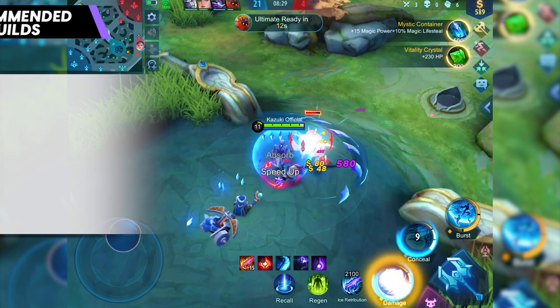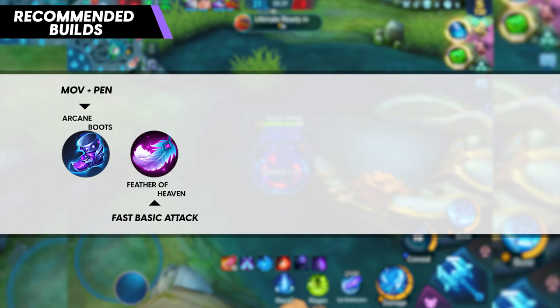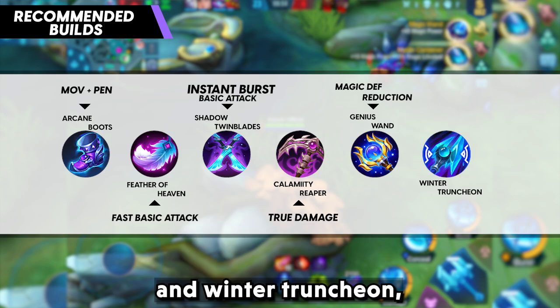You can try this build: Arcane Boots for magic penetration, Feather of Heaven for faster basic attacks, Shadow Twin Blades for instant burst basic attack to combo with his passive, Calamity Reaper for extra damage, Genius Wand for magic defense reduction, and Winter Truncheon or any suitable defensive item.